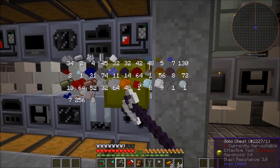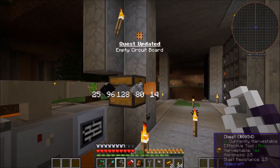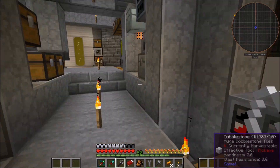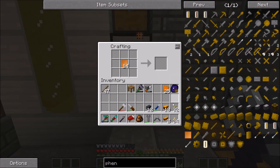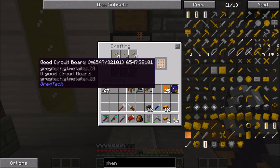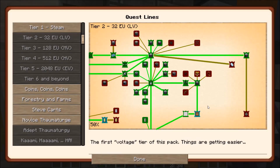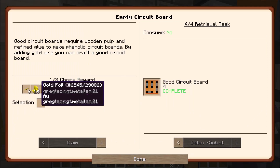Let's focus on the task at hand, which is getting some gold wire — that's up here, quest updated — as well as the phenolic circuit boards. My best guess is to have these in the center and surround them by gold. That should complete the quest now. Everything's completed and we can choose.